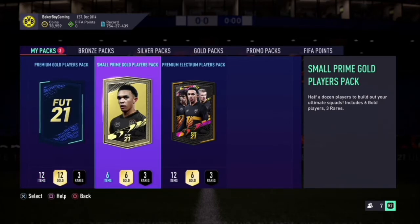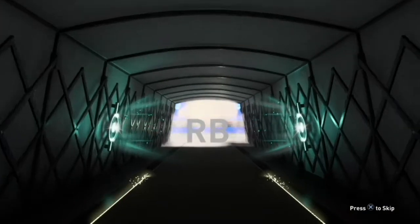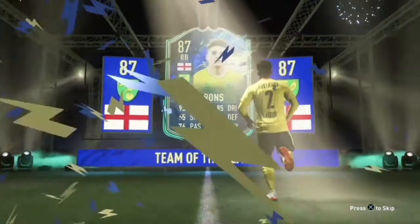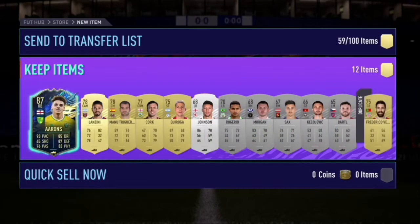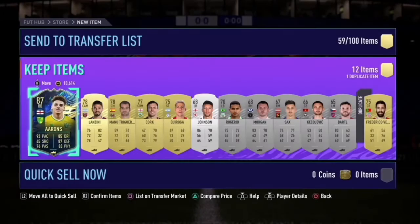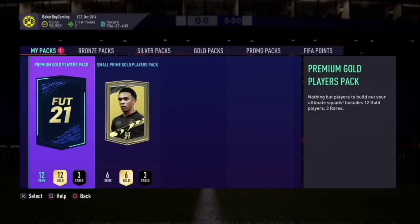Premium gold players pack — let's go with this one. Walkout — it's blue! I'm not falling for it again. Wan-Bissaka? Imagine — you would have loved Wan-Bissaka. Still decent. If I can fit him into the squad somehow, I will. That's crazy — how much is he? He's tradeable as well — 100k! I could sell him and get the money back for Bale. I only spent about 15k for Bale. Definitely take that.